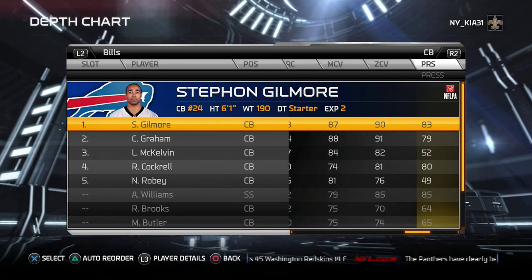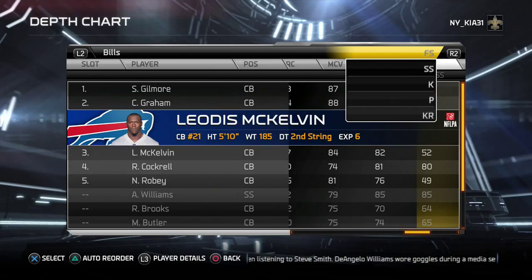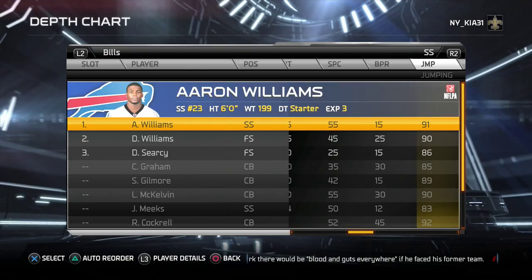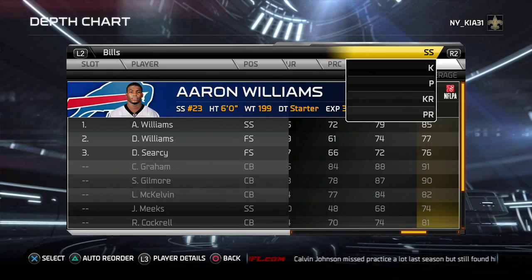The Bills secondary is solid. Good man coverage, good zone, physical enough. With coverage audibles you can play press with the corners and over the top with the safeties. The safeties are decent enough — 76 is borderline but good enough. 85 is excellent. Not everyone has the same safeties, so you do the best with what you have.